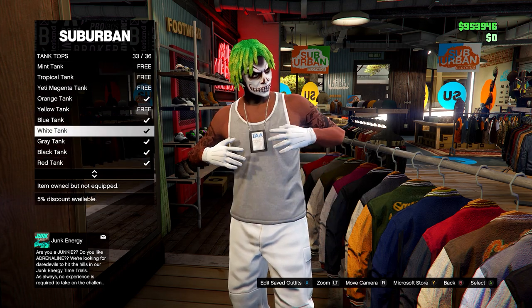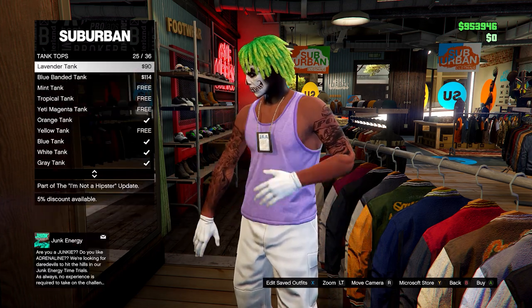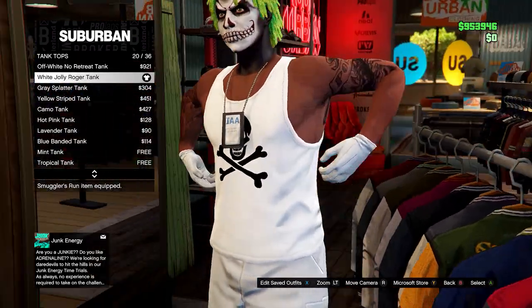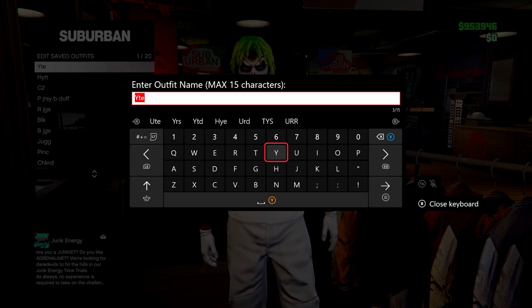On tank tops, you want to head up to the white jolly roger tank — this one right here. After you have this, go ahead and save this outfit in slot number one.